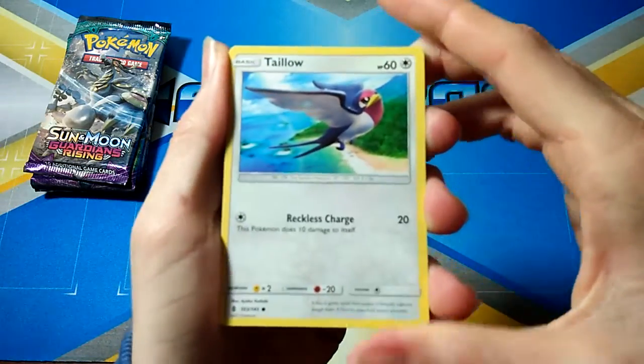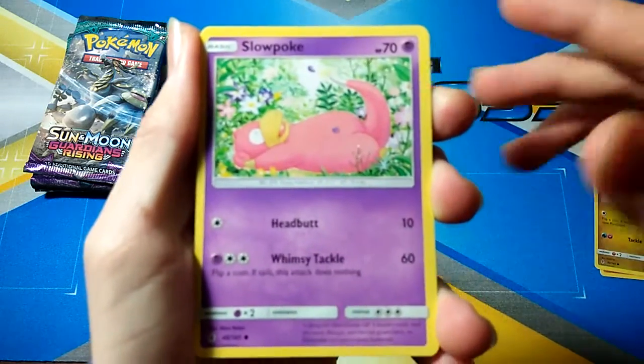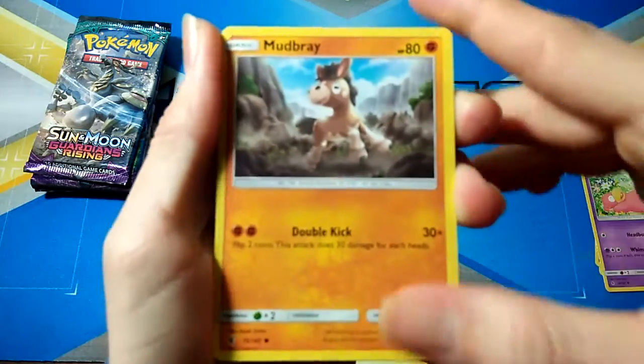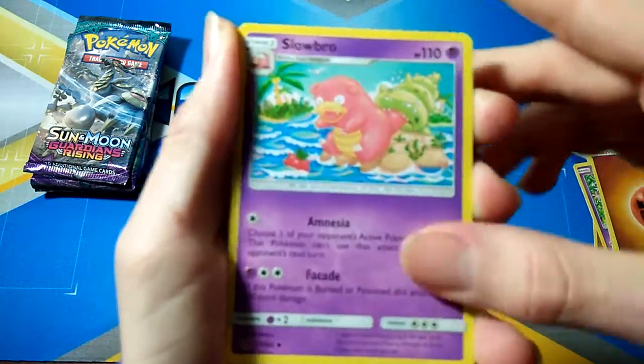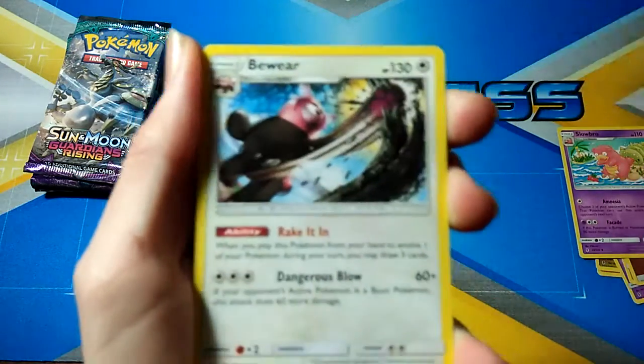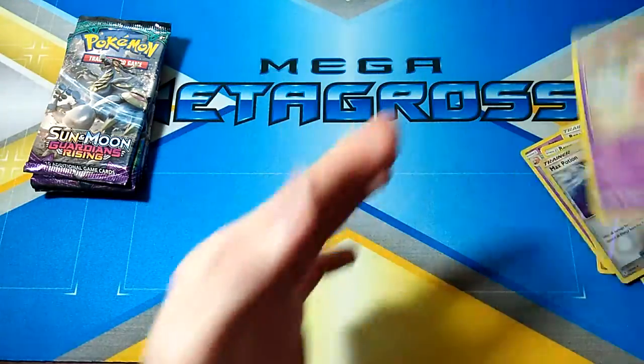First pack, we have a Taillow, Rockruff, Goomy, Slowpoke, Mudbray, Ground Energy, Fighting Energy, Slowbro, Brooklyn Hill, Beware, Masked Potion, and an Ori Koryo. As they always say, it's always Ori Koryo.